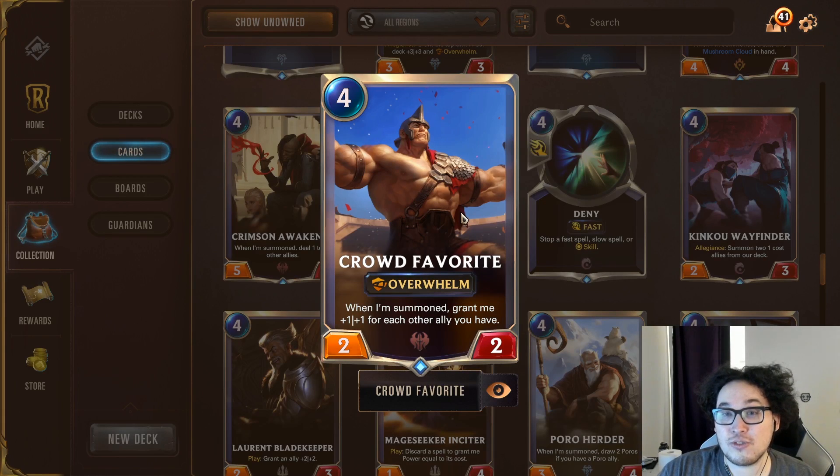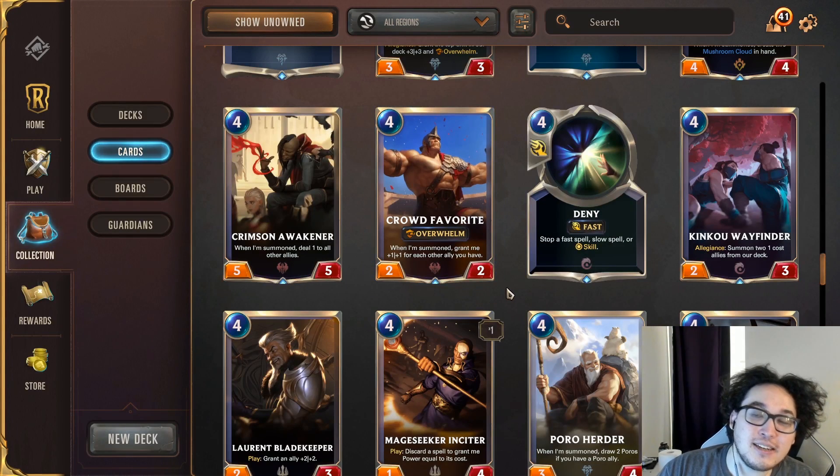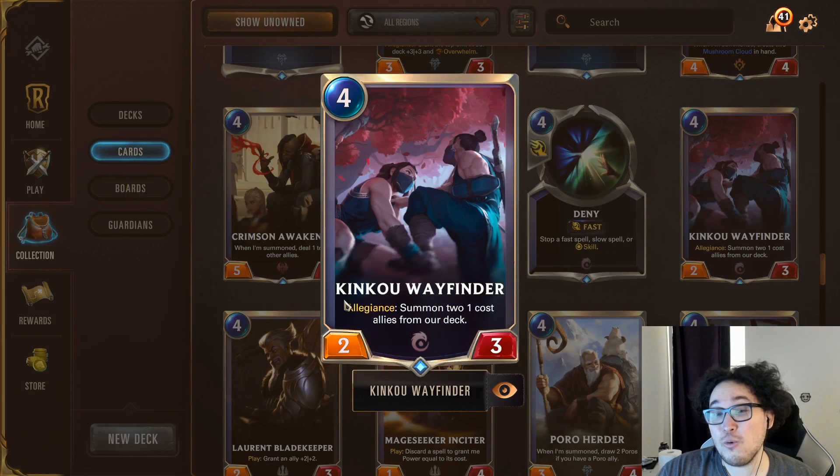Crowd Favorite is a bit of a specific card — it's not going to fit every deck, but it's great in swarm-style Noxus builds. The best example is Noxus/Shadow Isles spider aggro. If you're building on or modifying that starter deck, Crowd Favorite is going to be a big power card that helps it out.